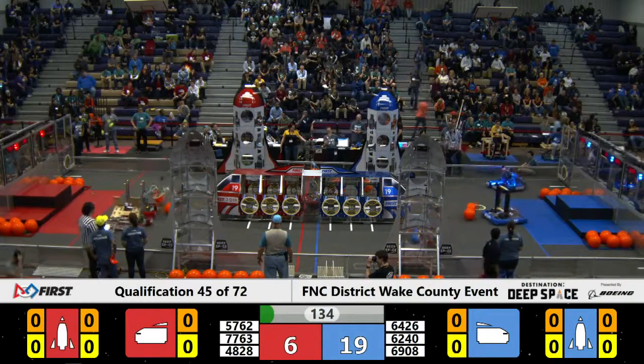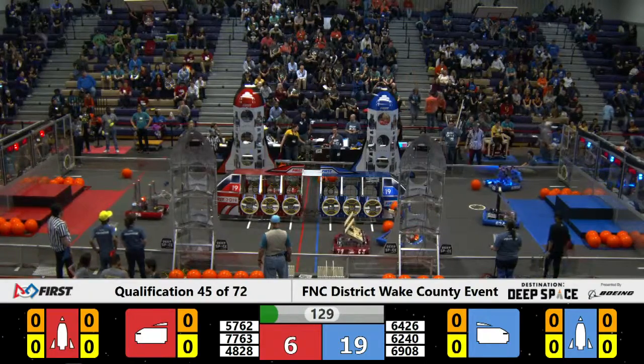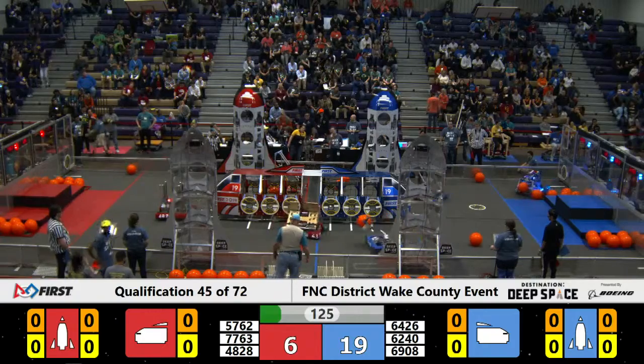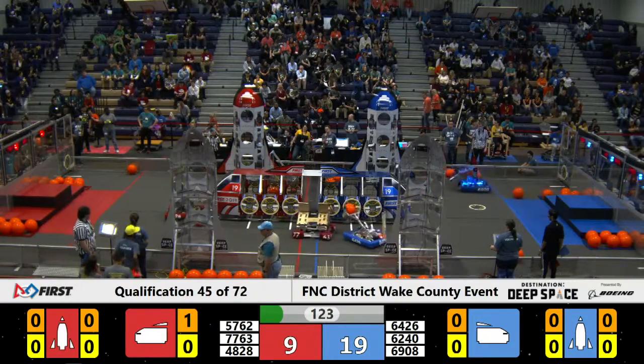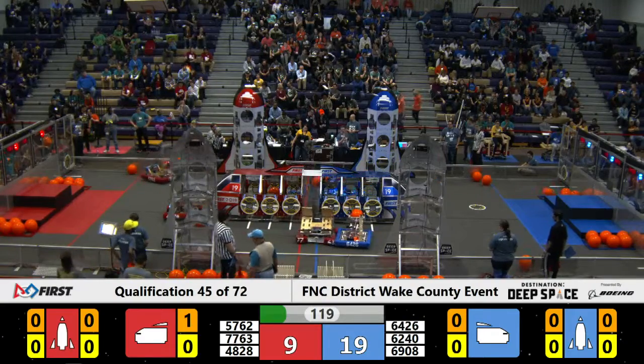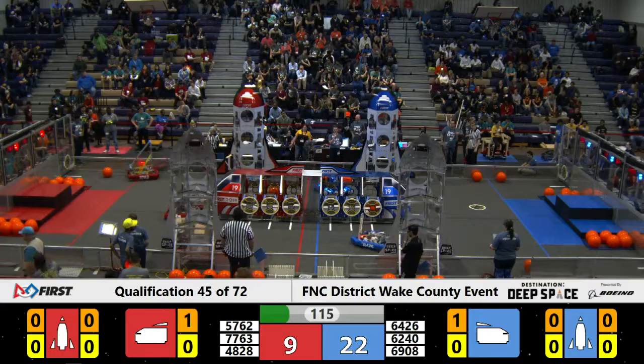The sandstorm passes as drivers gain their sight. 5762 heads towards the Red Alliance cargo bay and secures some cargo inside. 4828 tries to install a hatch panel on the front of the Red Alliance cargo bay. 6908 on the Blue Alliance side, scoring some cargo into their cargo bay.